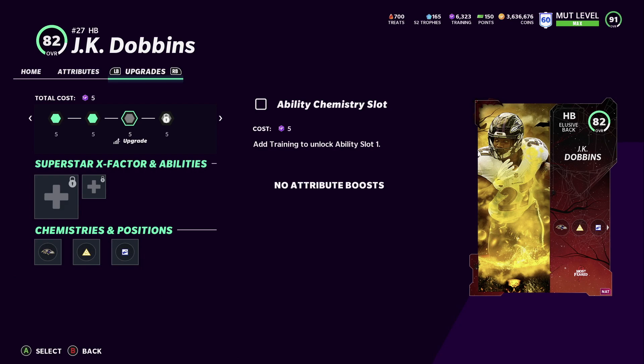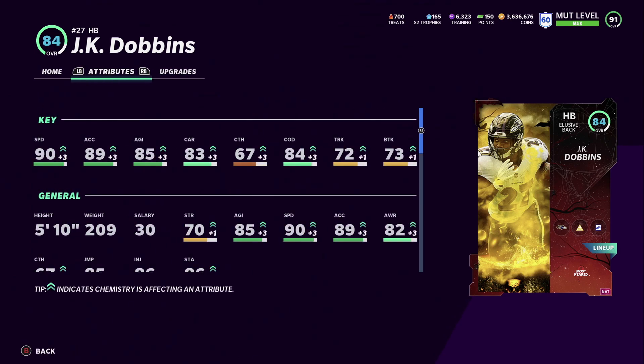Here's a new one — JK Dobbins. This is where Raheem Mostert was. This is the Most Feared JK Dobbins. To get him, play the solo challenge where you get the yellow potion, turn in the yellow potion to the set, and they give you an 82 overall JK Dobbins. You cannot get him at auction — you have to do the challenges. He's 90 speed, 89 acceleration, 85 agility, 83 carrying, 84 change of direction, 72 trucking.